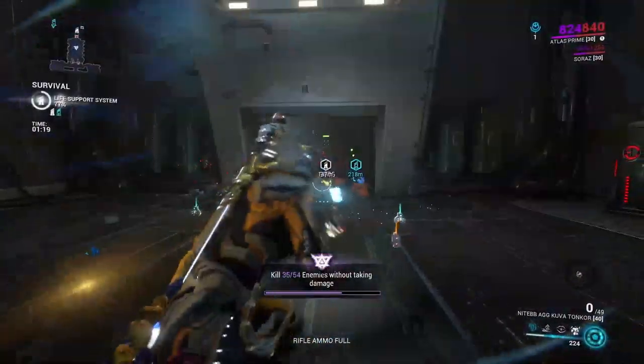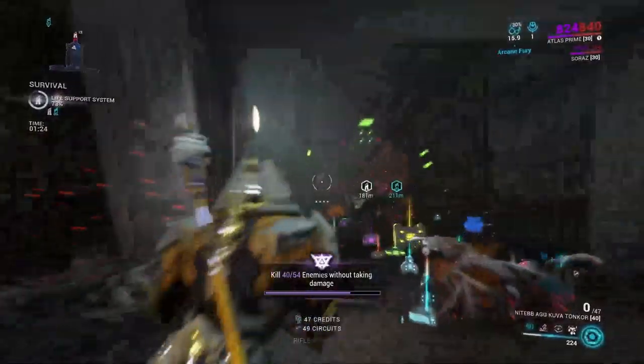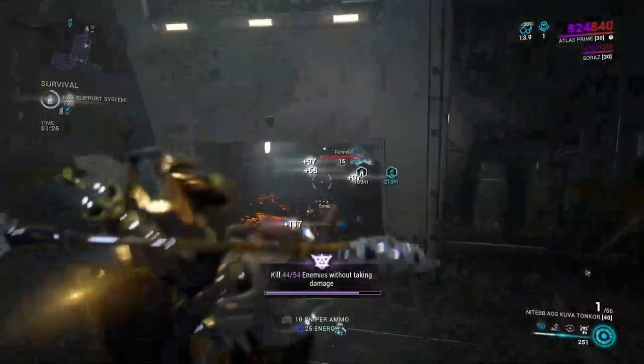Target Cracker increases your crit damage. This should be used side by side with the other two mods I just mentioned so you can get those orange and red crit numbers.